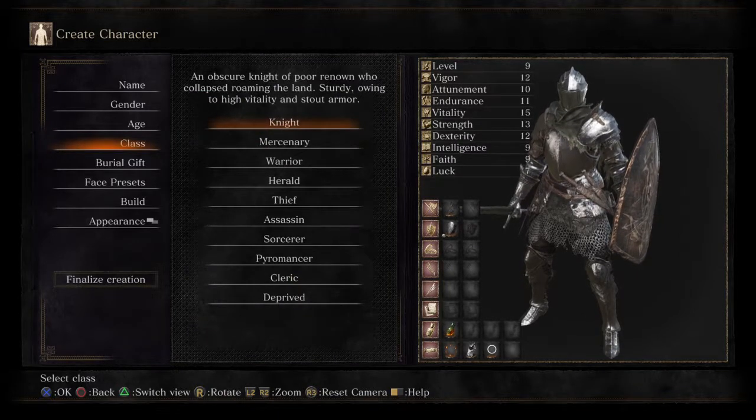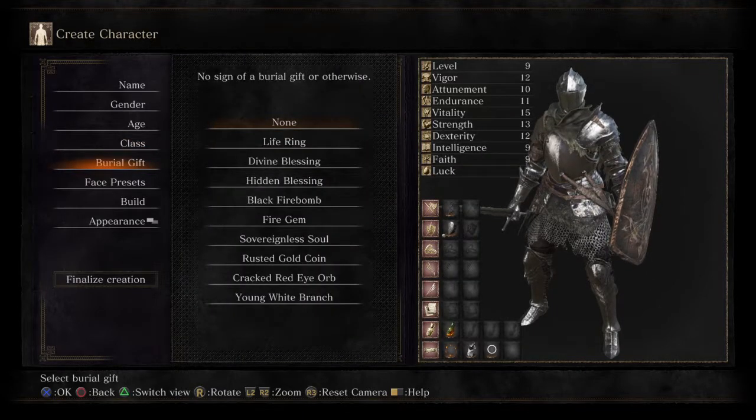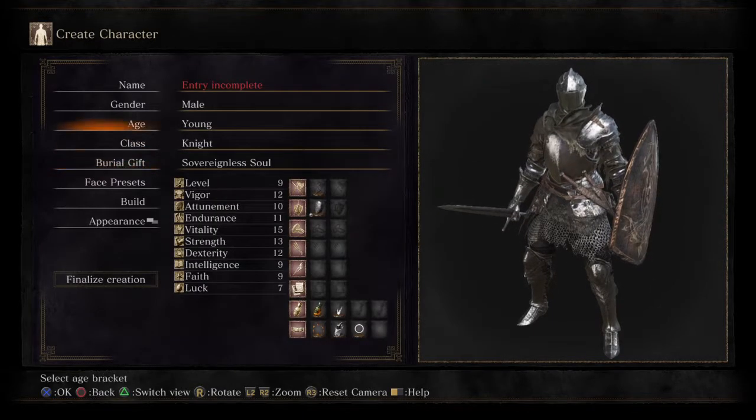Mostly because it's pretty well-rounded. And on top of that, it also helps out for us to get the entire beginning area discovered. So we're going to go ahead and name my character after me.